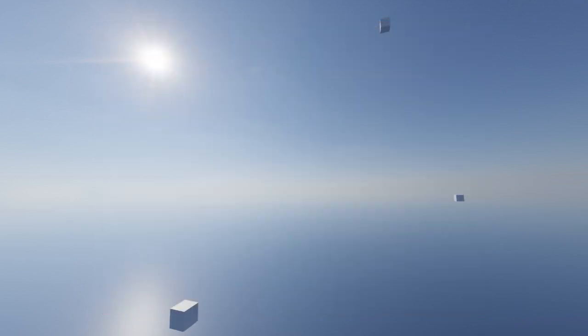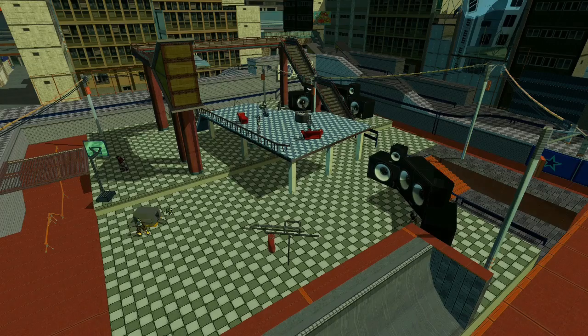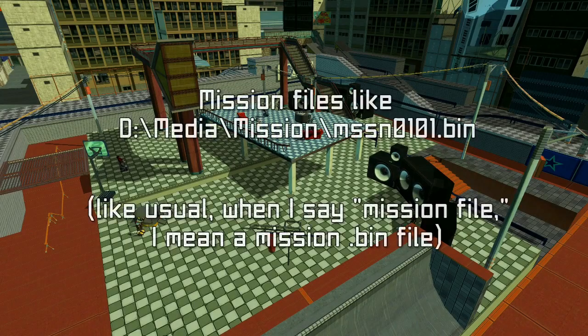So I'll spend the rest of our time today explaining precisely how JSRF scripting expresses concepts like 'put this here' and 'make that happen.' JSRF's scripting is stored in its mission files. In fact, you could even argue that mission files in their entirety are JSRF scripts, but I'll focus on a specific part of that here.